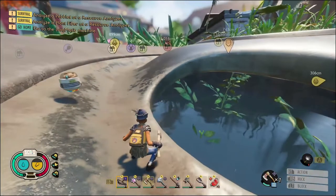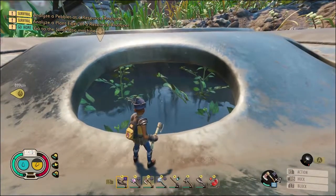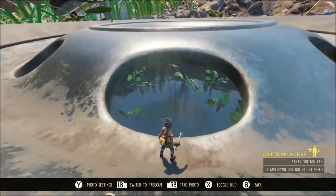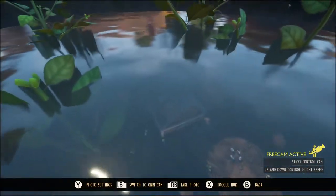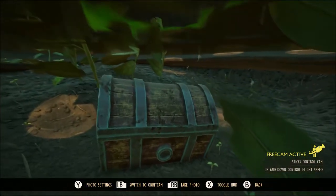Hey YouTube, thanks for stopping by today. If you've been playing Grounded and you've been exploring the upper yard, you probably came across this big old tire with this big old chest in there. And you've probably been wondering where do I get the key for it? Well, I got you.